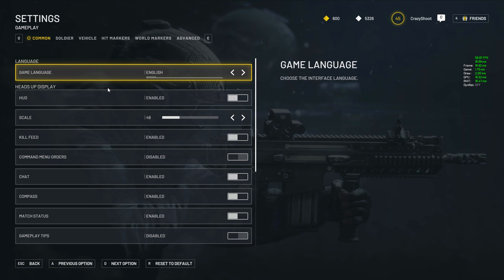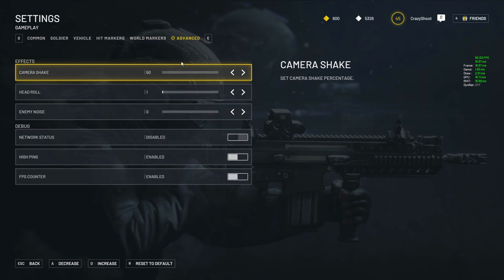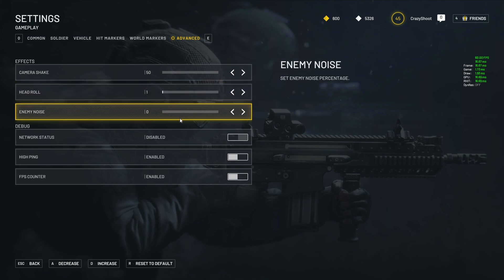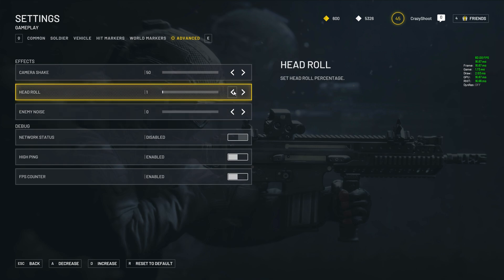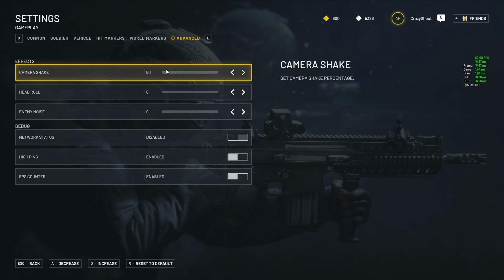After that, you'll have to go to gameplay and details and set all of those options to zero. They will help you increase performance a bit and make the visuals a bit more clear. These are my best settings for maximum FPS and visibility, so I'll definitely advise you to use this if you struggle with performance.